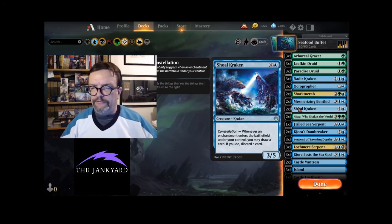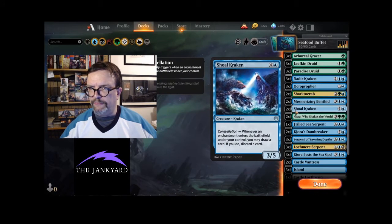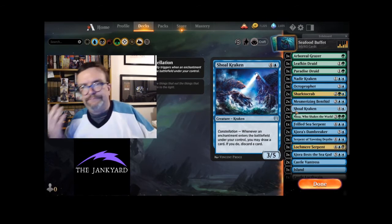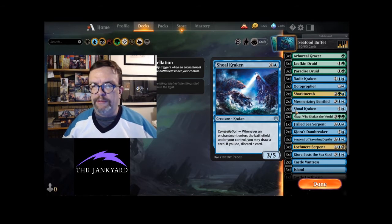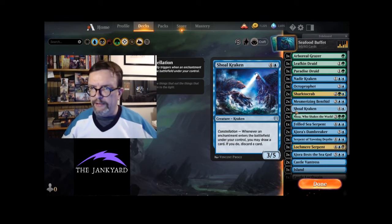Another two-of is Shoal Kraken — it's a kraken — and it has Constellation. We don't have a huge number of enchantments; Serpent of the Yawning Depths is an enchantment and then there's another enchantment we'll get to in a minute. That's why I only went two of with Shoal Kraken. The Constellation ability lets you draw a card and discard a card whenever an enchantment enters the battlefield under your control. It's a solid 3/5 body.